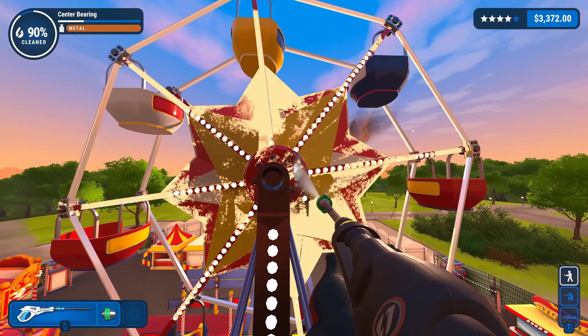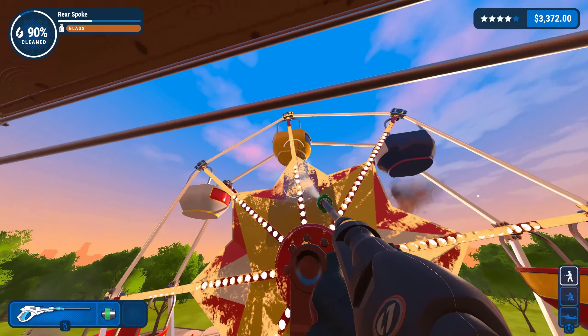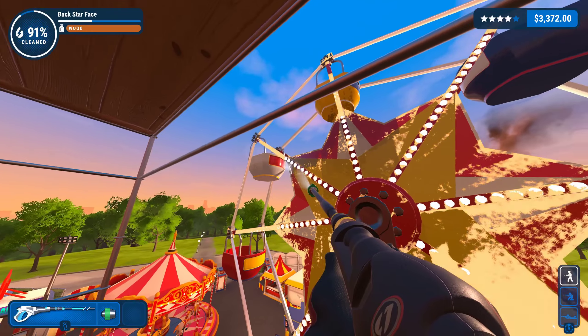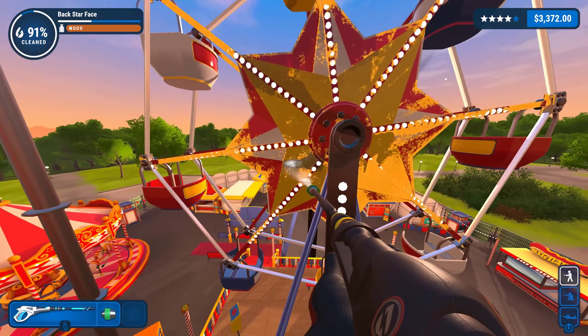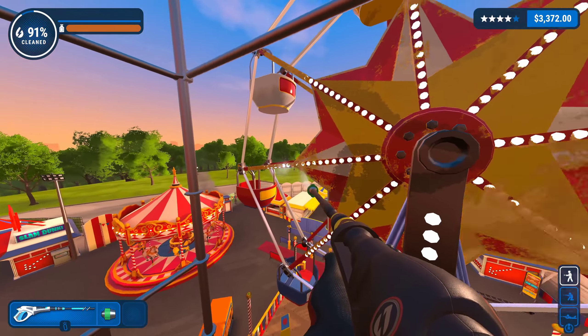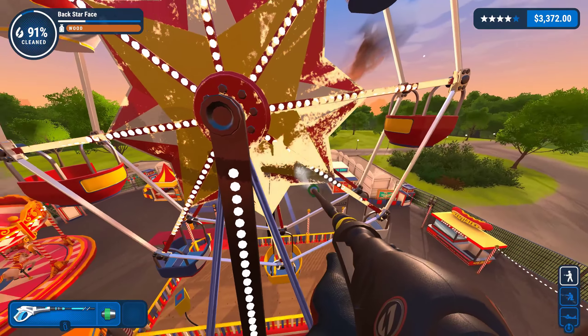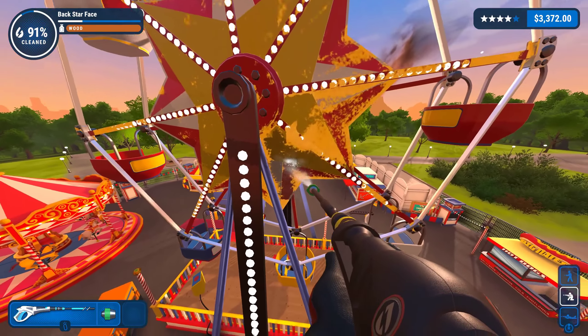If players need to clean something that's out of reach but don't want to use the ladders, or don't even have ladders, they can use extenders. Extenders increase the range of the power washer and are handy for spots that are high up or far away, but a ladder just isn't the best tool to clean them. There are three different extenders to help players clean off gunk that vary in the distance to the power washer.